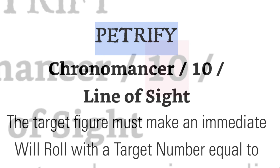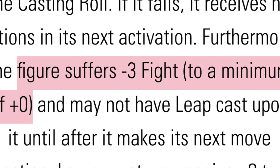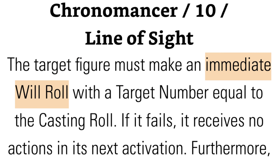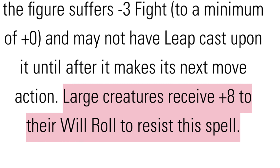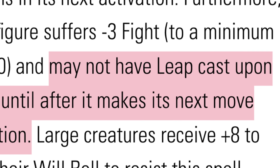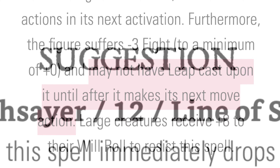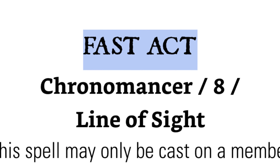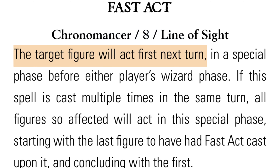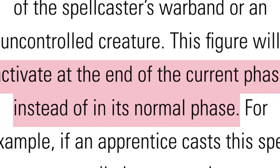These changes and the new rule that all will rolls to resist spells require at least a 14 greatly increase the viability of Slow and Petrify. Petrify freezes the target solid and they are unable to carry out any actions on their next activation. Its casting number has also been reduced from 12 to 10, and the target now suffers a minus 3 fight penalty to a minimum of plus 0. The target still gets an immediate will roll to resist, but large creatures now get a plus 8 to their roll. Figures affected by Petrify can't have Leap cast on them, though they can still be affected by other magical movement like Suggestion or Boink. The changes to Petrify have greatly increased its usefulness.